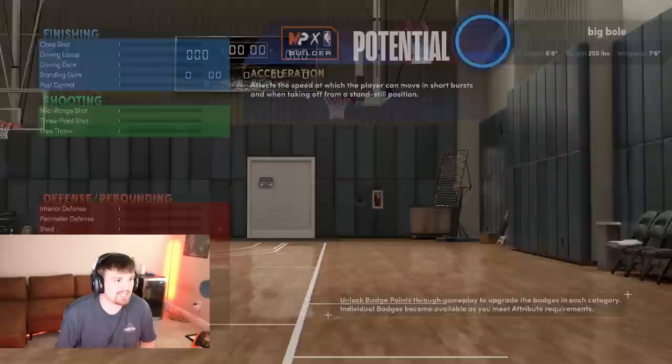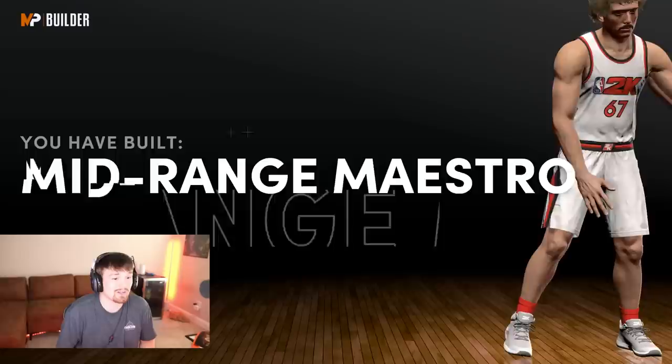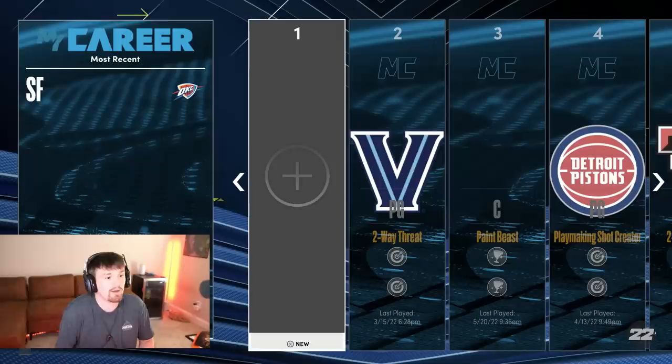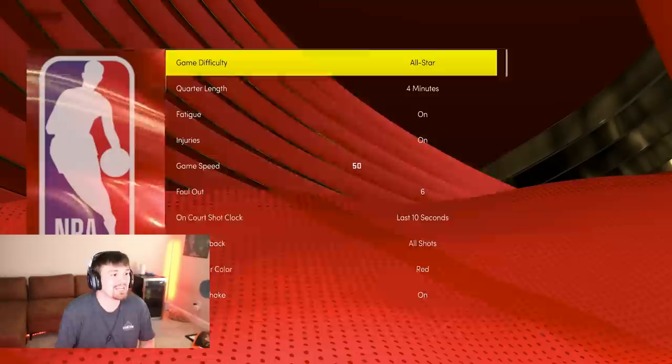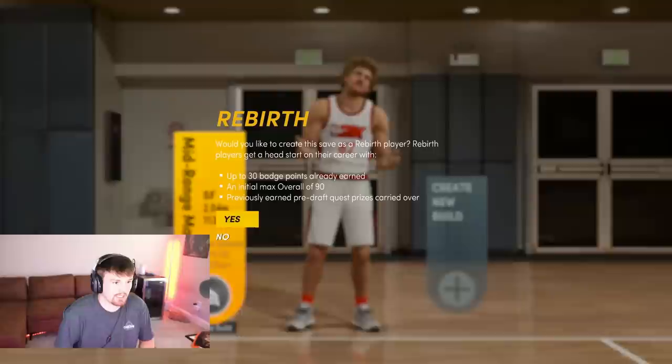I know it's annoying but go ahead and max out the build again — this is part of the process. Build is at 99 overall, continue. Primary takeover doesn't matter, pick whatever you want. Click finish, click yes, and once you get to the menu again, go down and click edit build. Once you're back in the editor, click circle and back out to the main menu. Go to features, go to settings, and change your units of measurement back to metric. Change it back to metric, back out, go to MyCareer.